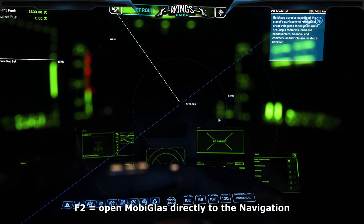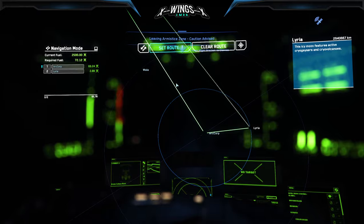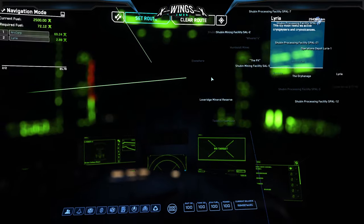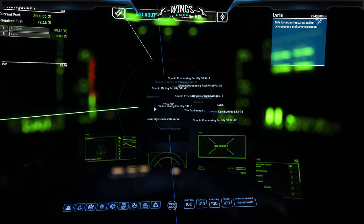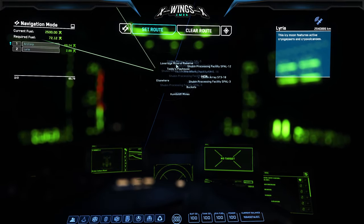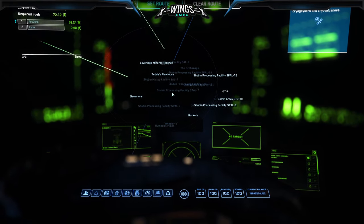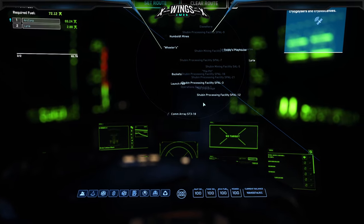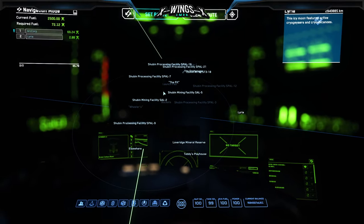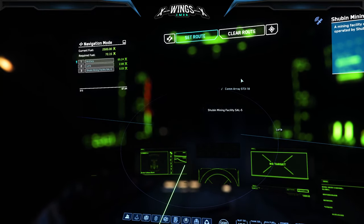For navigation and quantum travel, hit F2 to open up the star map. Directly click on the planet you want to go to — we fly to Lyria in this example. Press 'Set Route' and you'll see two waypoints on the left. To fly somewhere specific on a planet or moon, double-click the moon or planet, move with right mouse button held, turn with left mouse button, and zoom with the mouse wheel. The bright names are on your side of the planet; dimmed ones are on the back side. Choose your destination — we're going to Shubin Mining Facility SPL-5 — click it and set the route; a third waypoint appears.